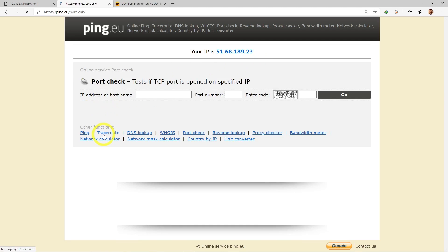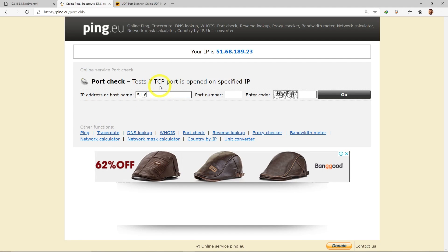If you don't know whether your connection is TCP or UDP, check both. If the ports are closed on one protocol but open on the other, that's acceptable. But if they are closed on both, you need to call your ISP first to make sure they haven't blocked any ports.